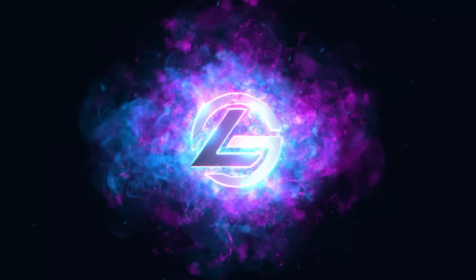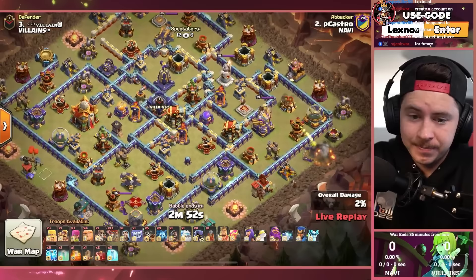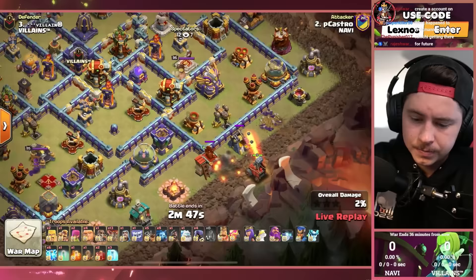Welcome back ladies and gentlemen to the next matchup today in the Mulan Cup. We've got Navi versus Villains, let's see who's going to be victorious today. Pete Castro going first as usual with a little flame flinger action — he's got dragon riders cooked up again.